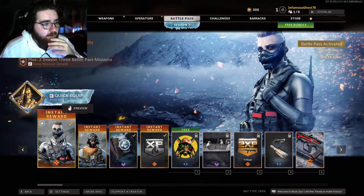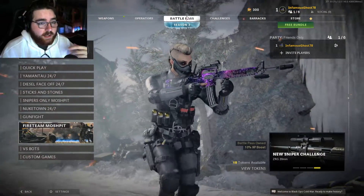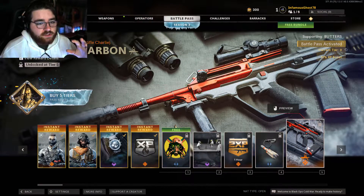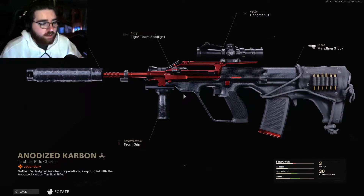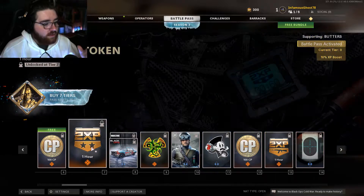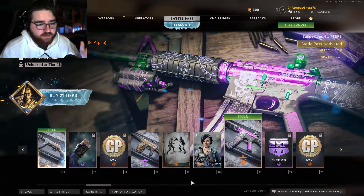We get our new operator Wraith — she's dope. You can also play as Captain Price now. You get these cool skins; this one looks sick with carbon fiber mixed with red, and it looks really good for an AUG. Big fan of that. Then you get some strange stickers and other filler — wish they could have chosen something else.